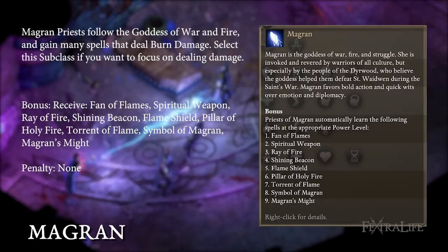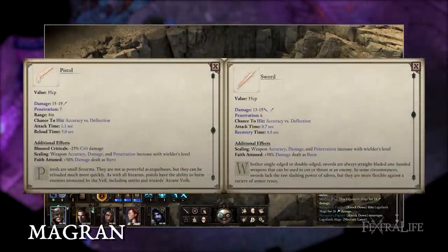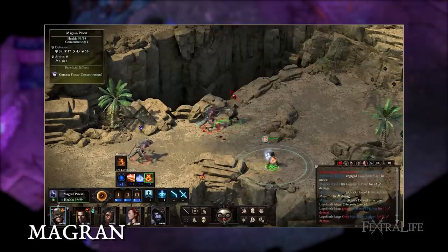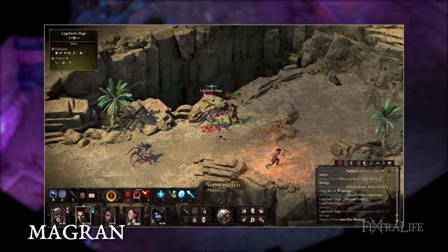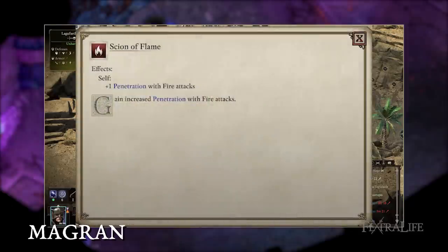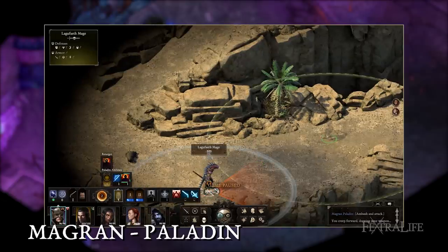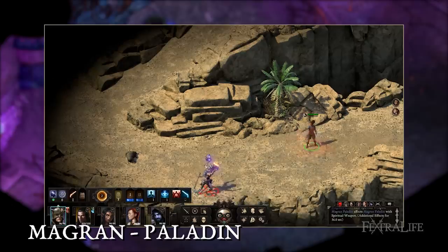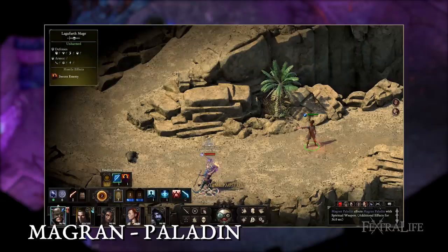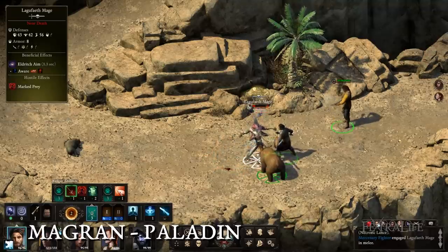Magran. Magran priests follow the goddess of war and fire and gain many spells that deal burn damage. Select this subclass if you want to focus on dealing damage. Magran priests gain a pistol and sword for their spiritual weapon as well as many spells, including some from wizard, that deal burn damage. The pistol and sword both do plus 50% burn damage, making them considerably powerful. Be sure to take Scion of Flame if you select this subclass to further increase your penetration with fire attacks. When multiclassing a Magran priest, it's a good idea to look for classes that can facilitate better casting or mesh with the burn damage theme. Paladins also focus heavily on burn damage and can benefit from Scion of Flame. Wizards can provide buffs that are quick to cast so the priest is free to cast more fire spells. Rangers have an animal companion that can help engage enemies while you rain fire.